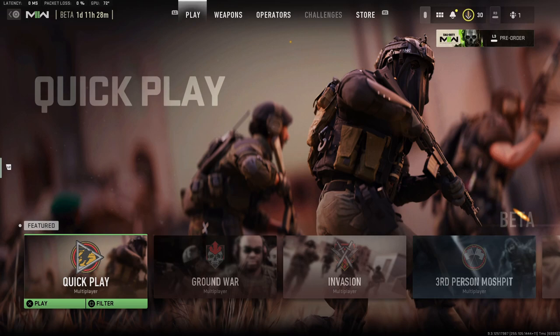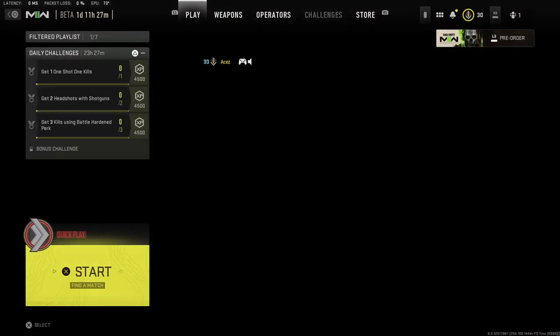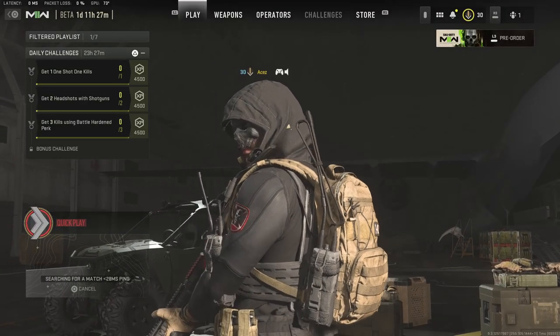I've done a video on this channel about slide canceling, and I've also done a video about dive canceling. You can cancel both your dolphin dive and your slides with advanced movement mechanics - make sure you're checking out those videos. I'll put some cards up in the top right corner over the next minute for you to check out. We're going to hop in game and I'm going to teach you guys how to bunny hop.